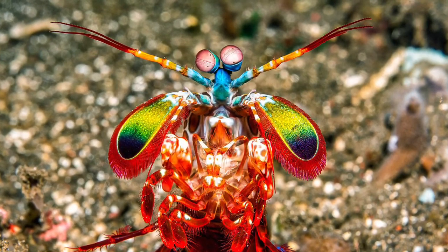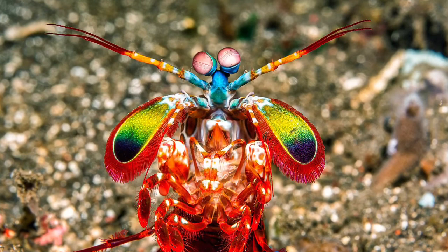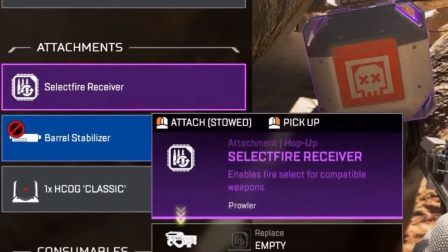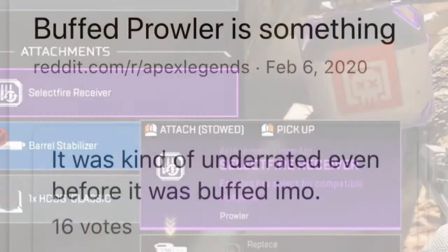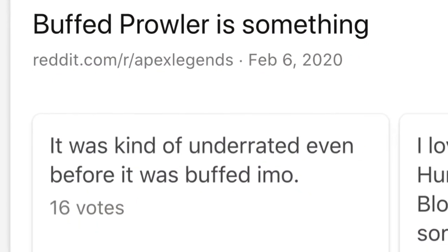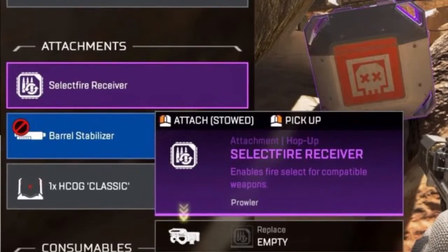Today I just want to make a really quick video on something that's been on my mind — thinking about Season 4 and specifically the hop-ups, the Anvil Receiver and the Select Fire. The Select Fire is a hop-up that goes on the Prowler and the Havoc. The Prowler has been a gun that got buffed in Season 4 — it went from 14 damage to 15 damage. It's become really, really strong. People have compared it to the R99 in terms of DPS and strength.